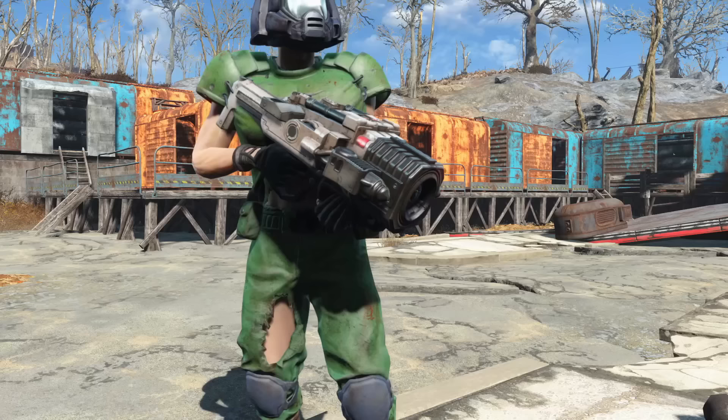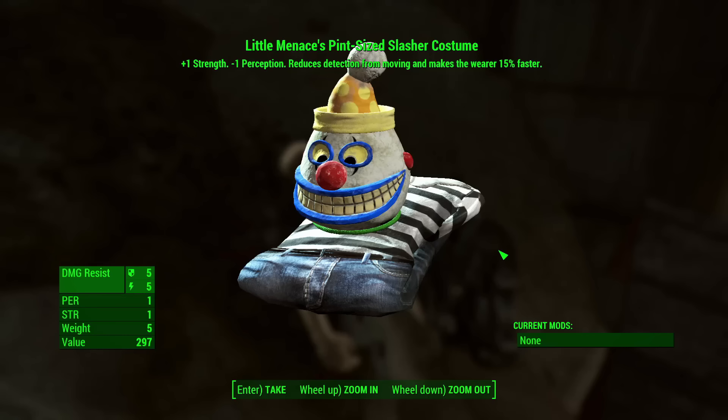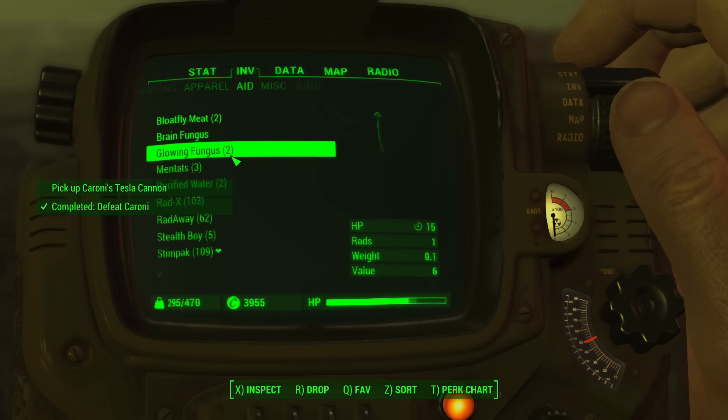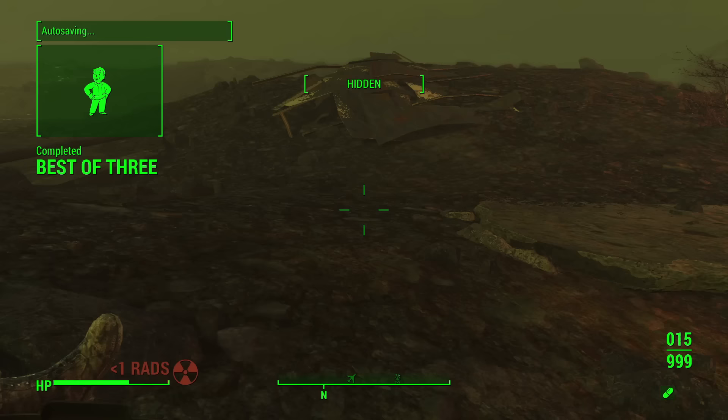Armor providing equal or greater defense to an equivalent vanilla combat armor set will receive 1 point. For power armor, we will simply be comparing to whatever suit is closest in terms of defense. Armor that provides additional buffs, like +1 to charisma or a unique effect, will receive 1 point. Armor which is acquired through quests will receive 1 point — a random NPC or container just sitting out in the Commonwealth does not constitute a quest. And finally, armor which is lore-friendly will receive 1 point.